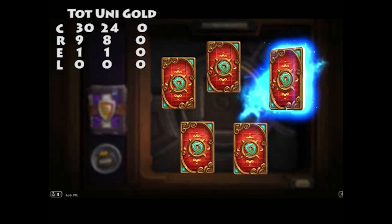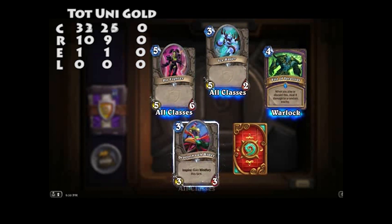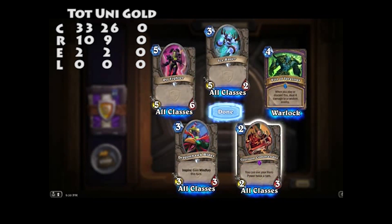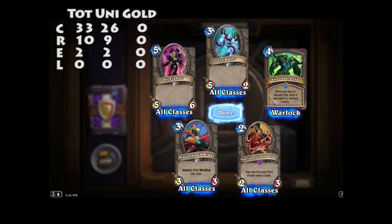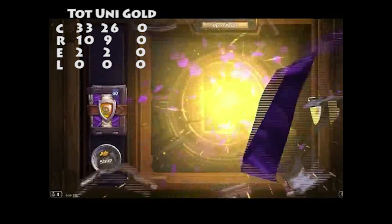Rare — Fist of Jaraxxus, Ice Rager, Pit Fighter, Dragonhawk Rider. Epic — Garrison Commander. You can use your hero power twice a turn. It's a neutral card anyone can use, but not actually that good because it costs 2, and in order to get any value from it you need at least 6 mana.